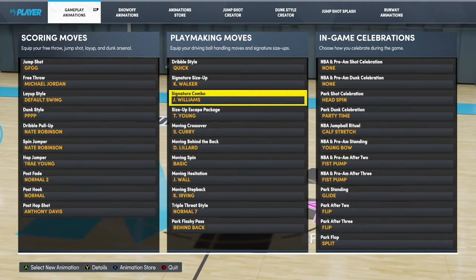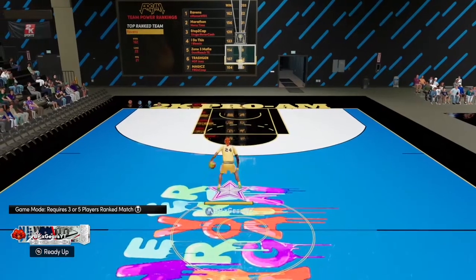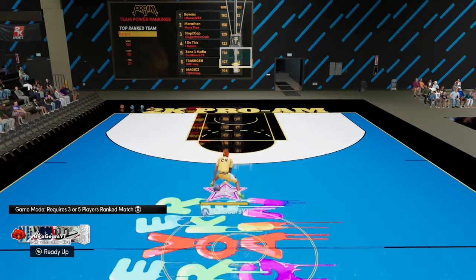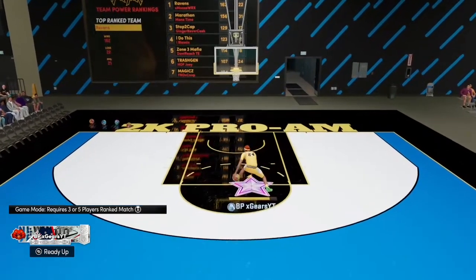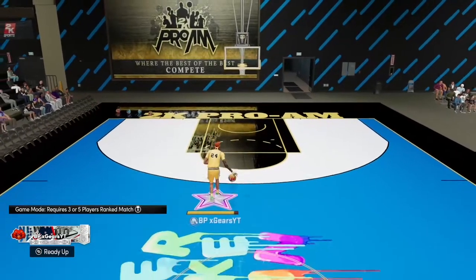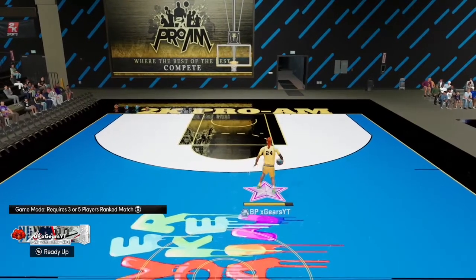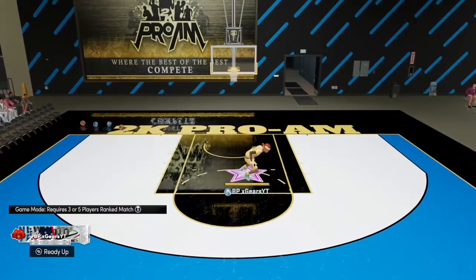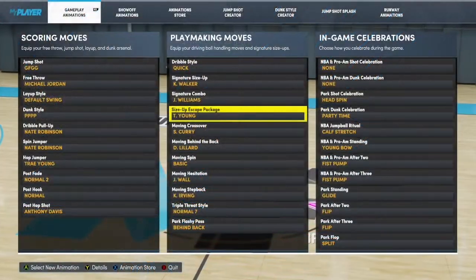For the signature combo, all you do is stand there, hold right trigger for turbo, and flick up on the right stick. You can cancel it out and just speed boost out of it — that's what makes signature combos so important. Pick a good one and you can get an instant speed boost. It's an easy way to get open, look flashy, and if you don't know how to dribble, this will be your go-to.